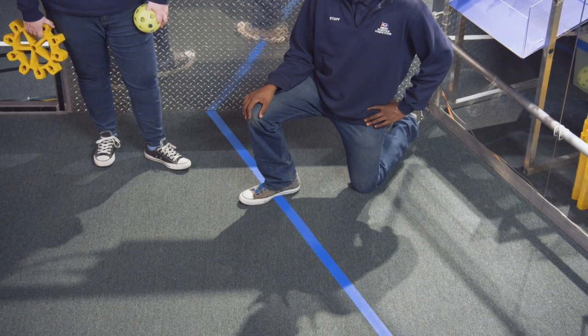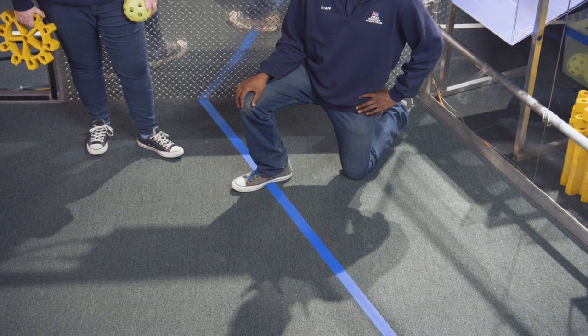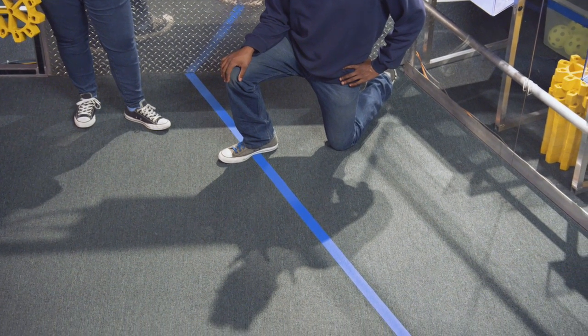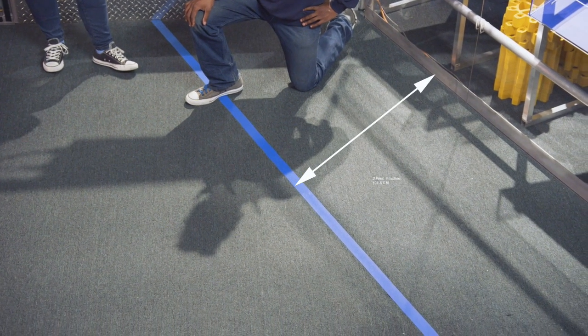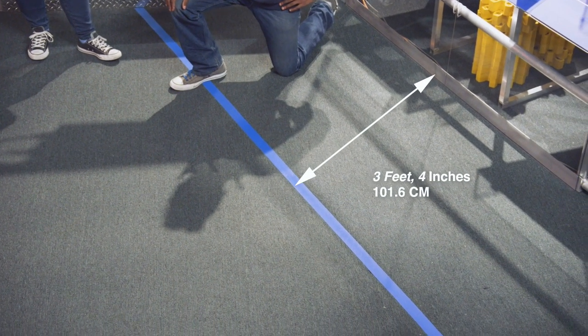The space in front of the loading station is the retrieval zone, because that's the zone where the robots retrieve the game pieces. It's marked by alliance colored tape that is parallel to the face of the loading station. The tape is a part of the zone. The far edge is three feet four inches from the face of the station.